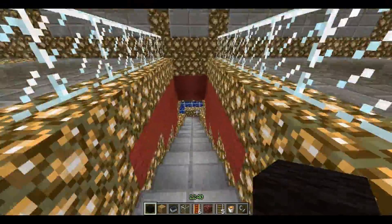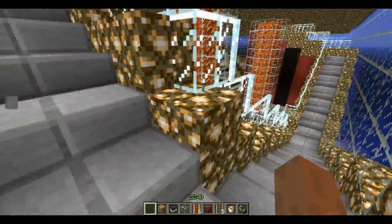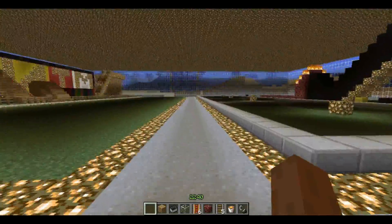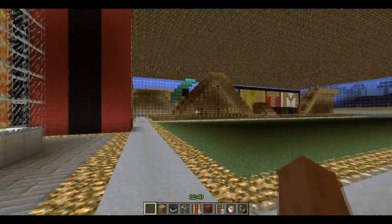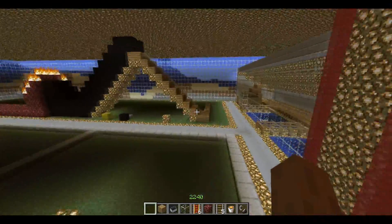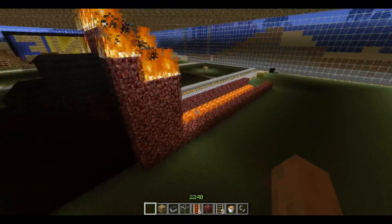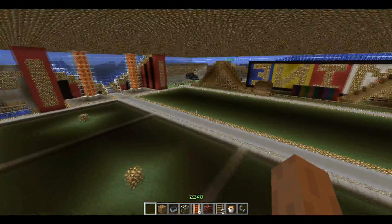We're gonna go to the favorite part down here. This was supposed to be Admin City, but we built a different one so I decided to build roller coasters instead. There's one here that I'll just do a quick flyover because it's not really finished — it's supposed to be like a nether theme, kind of dark and scary. But the other one is done.